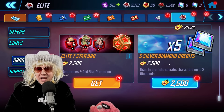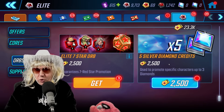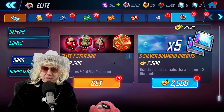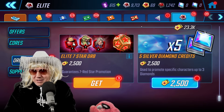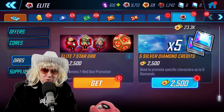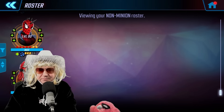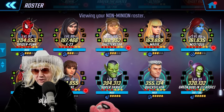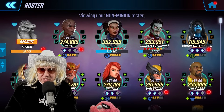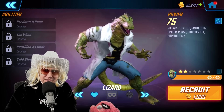I'm at that place where I'd rather have the five silver diamond credits, because I'm not upgrading anything useful anymore. If I had things to upgrade I would keep opening elite sevens, but I'd rather be using my elite sevens for diamond promotion credits.